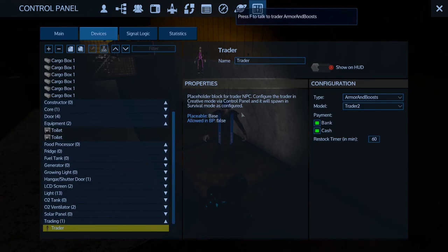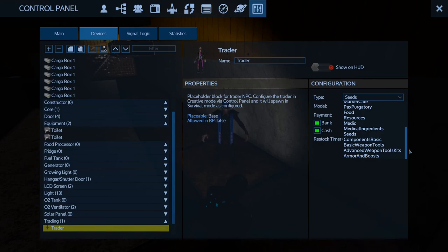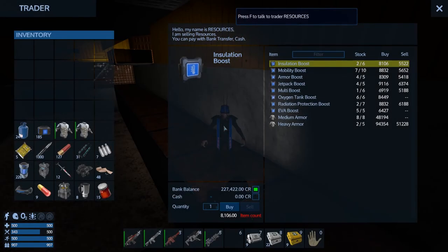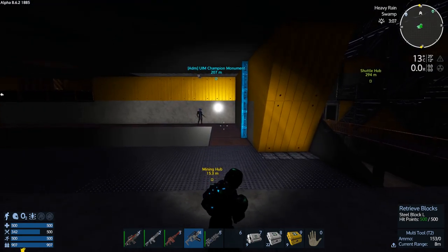I'm not sure if he'll actually trade with us again - I think we're going to come back in an hour. What did he have before? Resources - I want the pentaxid. Refined pentaxid, I think that's it. I got to log off and log back in to change that now. I kind of do need it really bad so let's do that quickly.